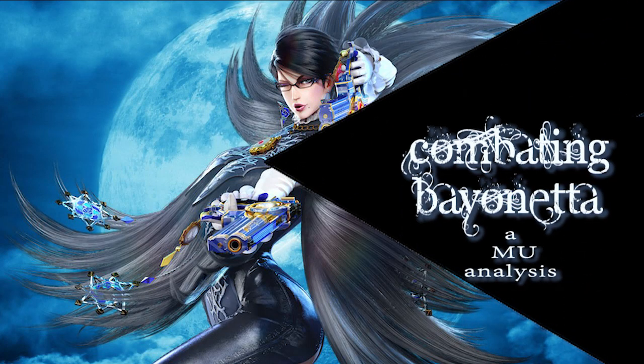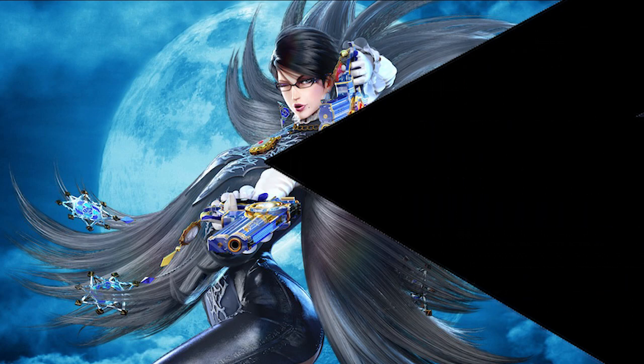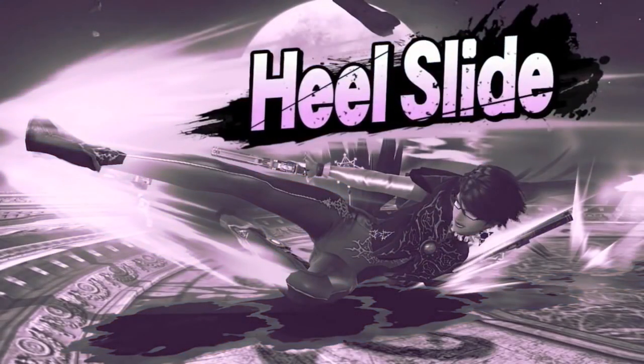Hello fellow smashers, and welcome to Combating Bayonetta, a matchup analysis. The first move we're going to speak on is Heel Slide, Bayonetta's standard ground side B.